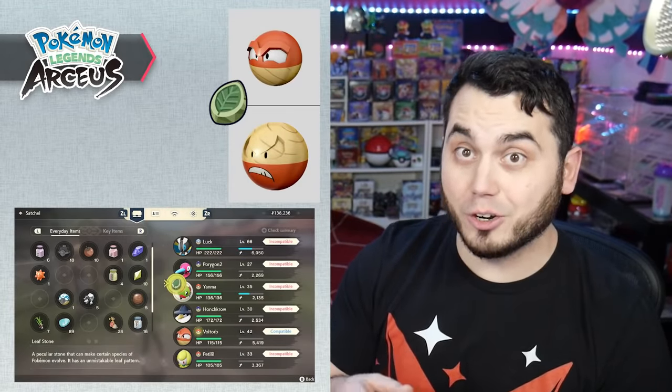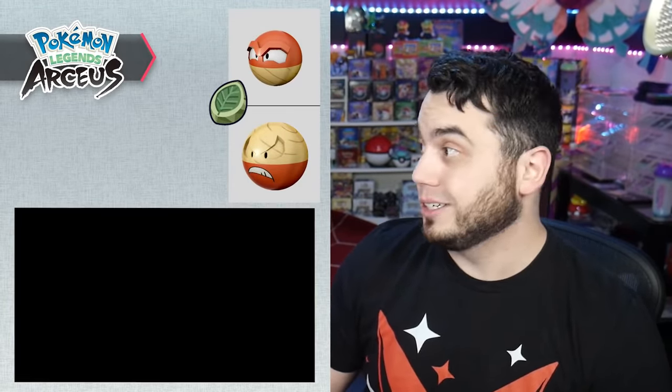Voltorb evolves into Hisuian Electrode with a Leaf Stone — much like you would use for Victreebel or Vileplume. You can get Leaf Stones by doing the exact same thing as getting Fire Stones: just travel throughout the map, farm for Poke Balls, and sometimes you get lucky and find a Leaf Stone drop. So Voltorb evolves with a Leaf Stone.